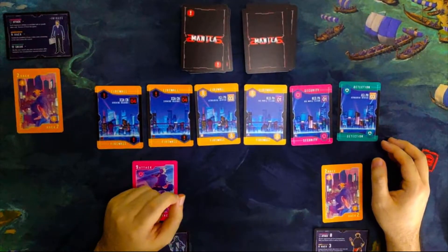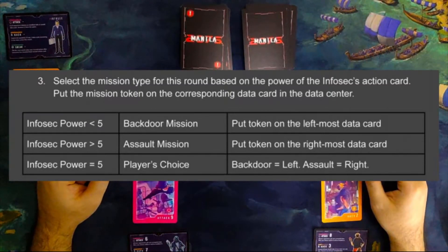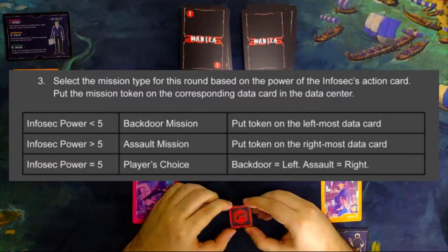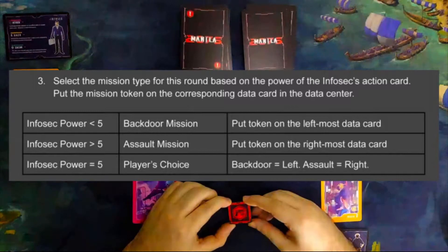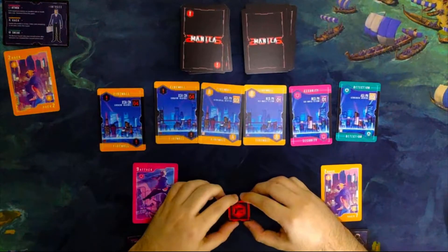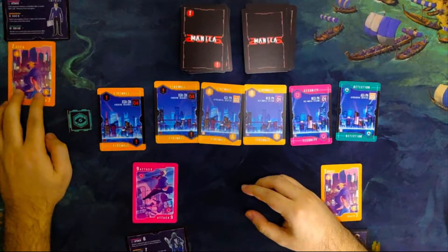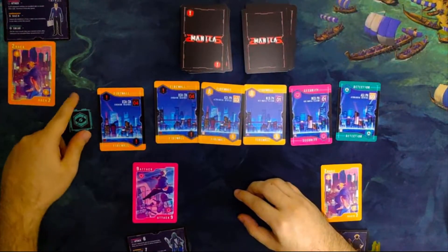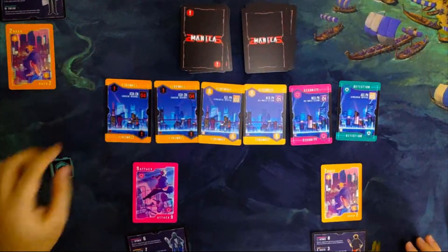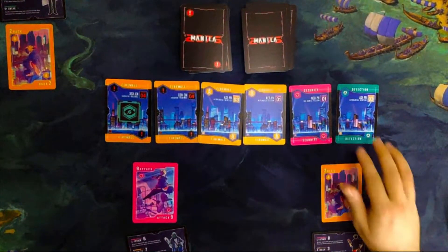That means we are going for the backdoor mission. The rule is: if the infosec's power is less than 5, you go for the backdoor mission. If the infosec's power is greater than 5, you go for the assault mission. If the infosec's power is equal to 5, it is the player's choice. For a backdoor mission, put the token on the leftmost data card with this side face up. For an assault mission, put it on the rightmost data card with this side face up. In this example, we are going with the backdoor mission, so put the token on the leftmost data card.